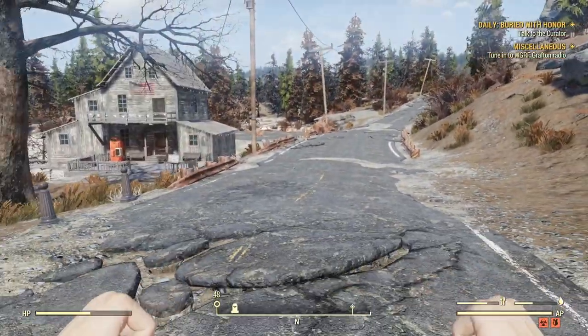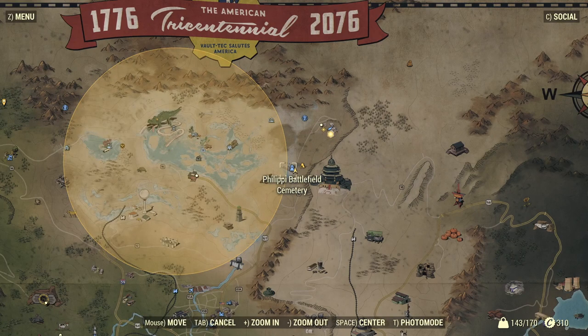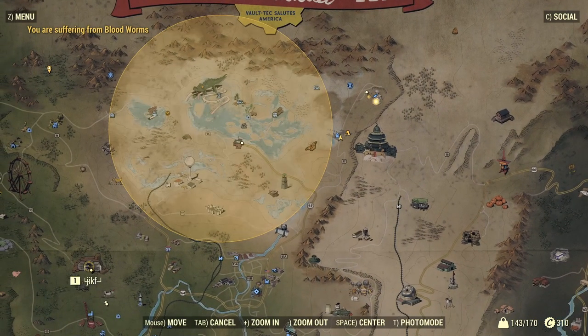Getting this is pretty simple and pretty easy. What you're going to want to do is come to where I am on the map, which is a place called Phillip Battlefield Cemetery. And here is Vault 76 for reference for those who need it.